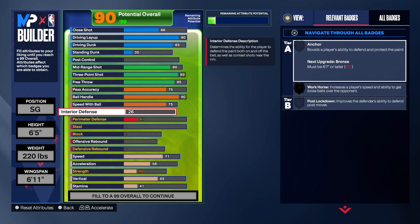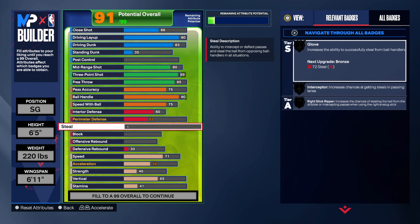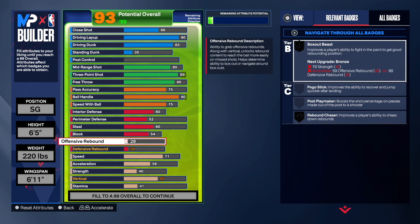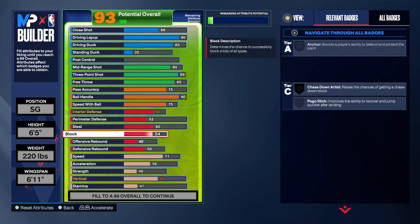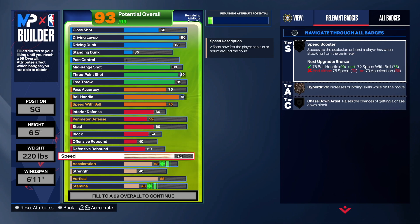For defense: 60 interior defense. 52 on the perimeter. 60 on the steal — that gives us interceptor, which is really good to have. Block we're just gonna go 54. Offensive rebound at 40, and then 50 on the defensive rebound. This is everything for the defense — he's not known as a defender.